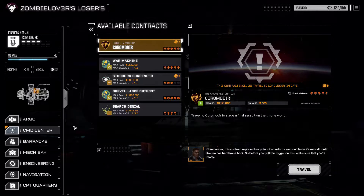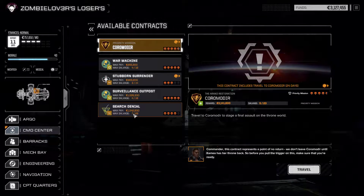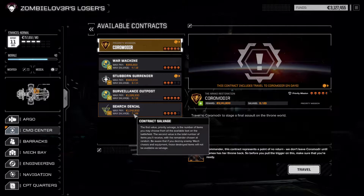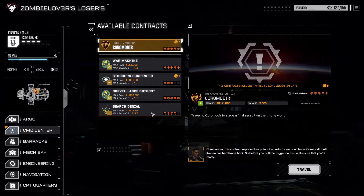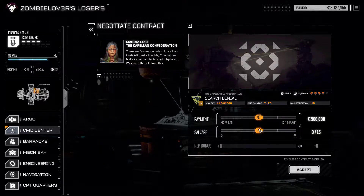We've come to a new planet and we have two five-star missions and a four-star mission with seven salvage, which is absolutely insane. I'm going to go for this one because I want the salvage. We are running low on money, and hopefully we can get some stuff to sell, or find some assault mechs to salvage and potentially go for the Cororum Adir mission.